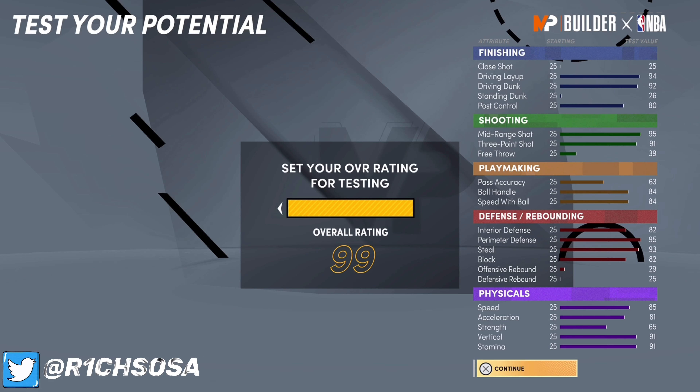At 99 overall, we're going to get 99 stamina and 99 vertical. Strength will be boosted to 73, acceleration will be 89, and speed will be 93. Block gets up to 86, steal will be 97, perimeter defense is going to be 99, and interior will be at 86.